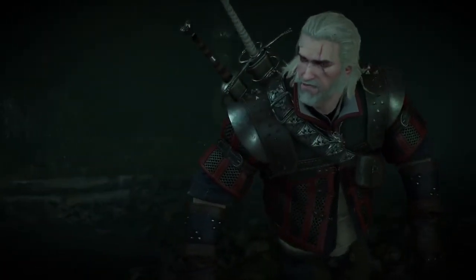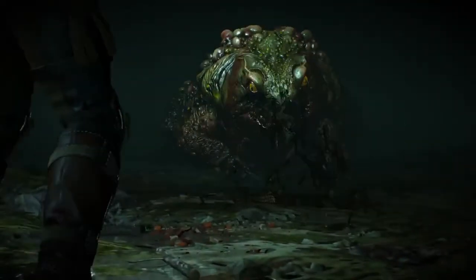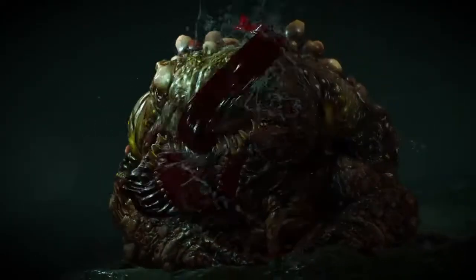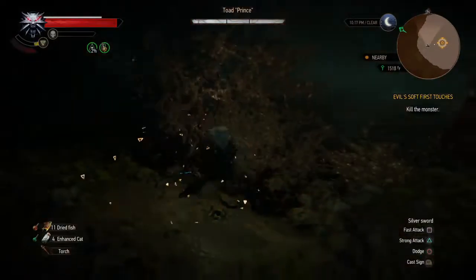I use a lot of food when I fight this toad. I want to pack up a lot of food. I also use Quen, of course, and I put Quen in the glyphs in the cloak. As far as the fight goes with this big guy, I start off the way I've always done it — use your urn.